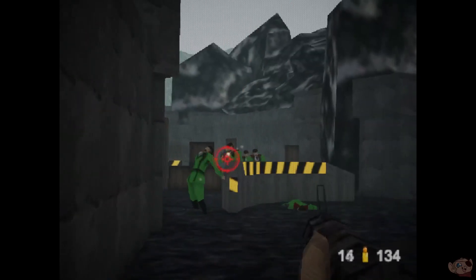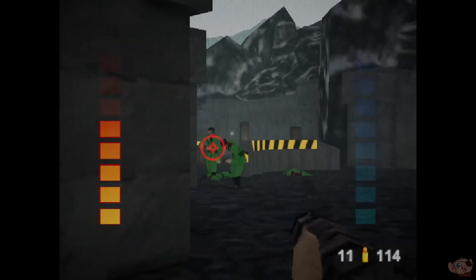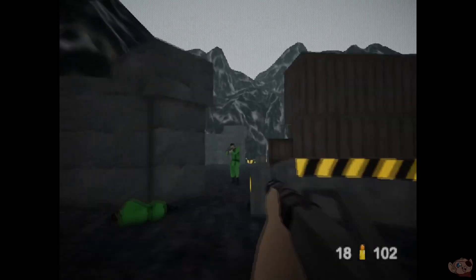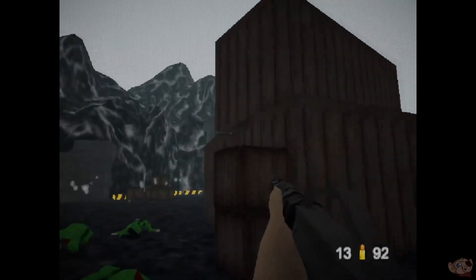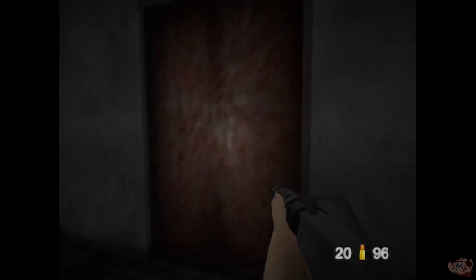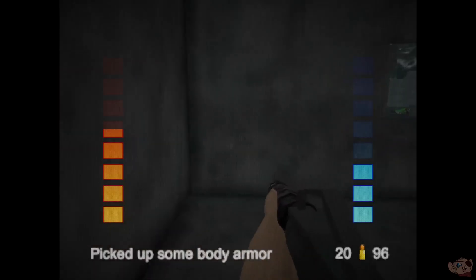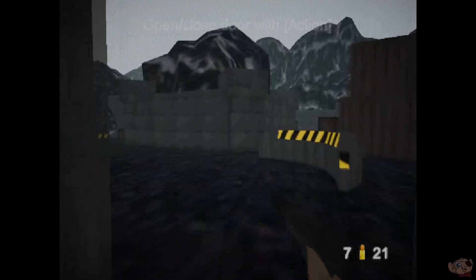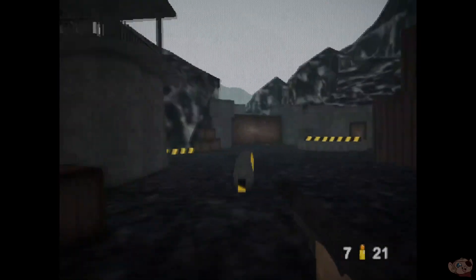I'm not being much of a spy, just going in guns blazing. Maybe I should switch back to the pistol. What's in here? Definitely need some body armor. Let's go with the pistol again. I'm assuming they probably already know I'm here — it's not like I wasn't making too much noise or anything.